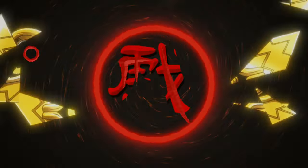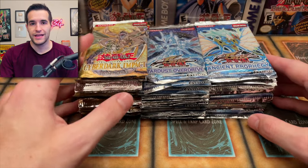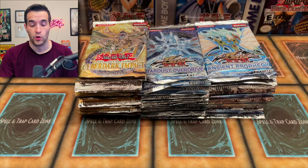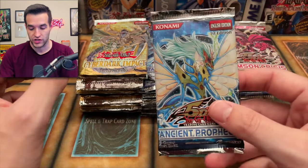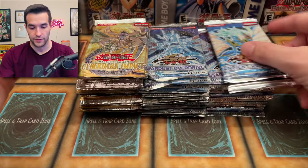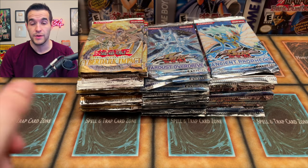Today we're opening rare first edition packs from 5Ds. We're going to be opening up a lot of awesome packs included in a collection we bought, and some of the packs seem to be scaled. We don't know if they all are because we did pull some ultimate rares out of some of them. We're opening first edition Ancient Prophecy, Crimson Crisis, Stardust Overdrive first edition, unlimited, and Cyber Dark Impact to see if those are scaled like the Tactical Evolution seem to be.